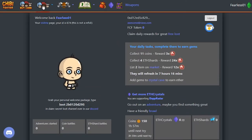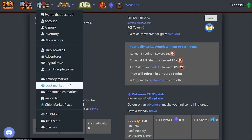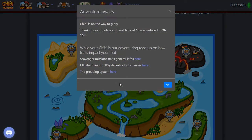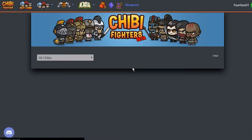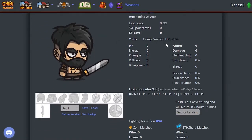Now we can go out on an adventure. There's a lot of stuff going on so let's keep this short. Hop over to adventures, select zero-one, select the Chibi, and now it's on the way to glory. Instead of three-hour travel time, the free Chibi has some good traits, so it's only two hours fifteen until it comes back. If we go back to our barracks and select our Chibi, it has now become a full-on adventure Chibi, so you can use it for all the nice off-chain activities that don't cost anything.